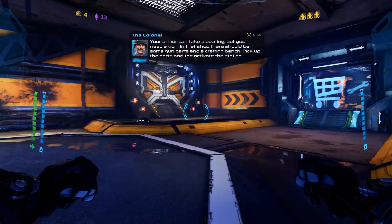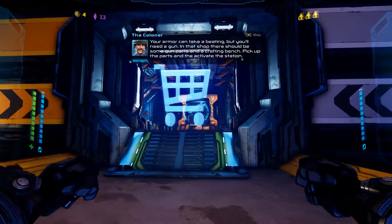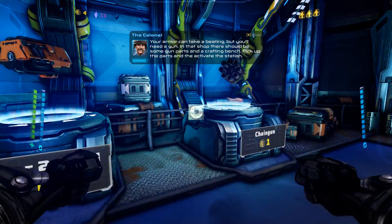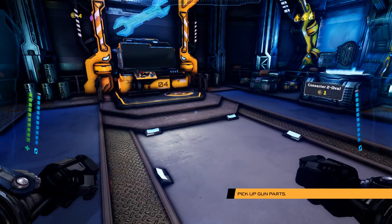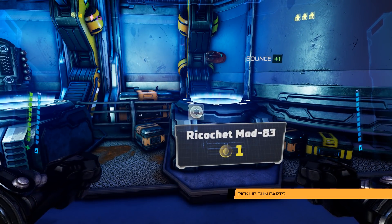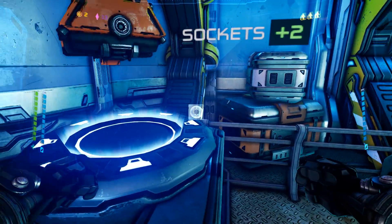Lots of fancy particles. In that shop there should be some gun parts and a crafting bench. Pick up the parts and activate the station. Good thing they're $1 and I have $4. Wow, that's really loud.